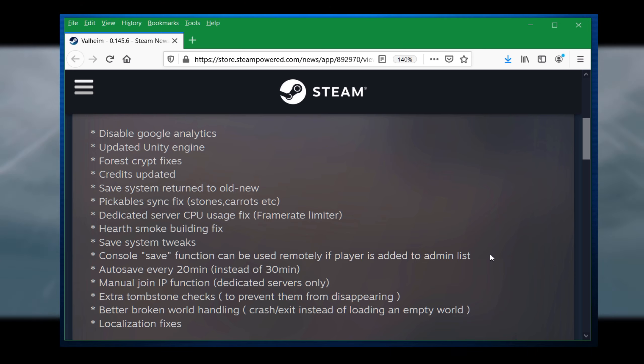A really important change is the manual join IP function for dedicated servers only. If you've been having problems with servers not showing up in the server browser — and I personally have that problem — there were workarounds like adding a server as a Steam favorite or using a connect option in the game. But the manual IP function will allow you to connect to an IP and port directly. Every multiplayer game should have this, allowing you to connect to a server and bypass a very troublesome server browser.